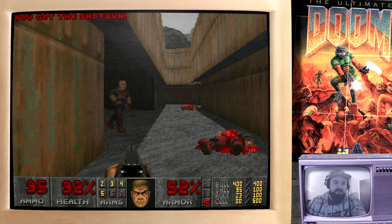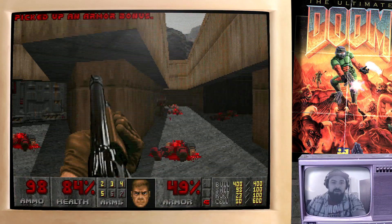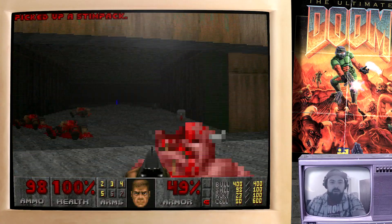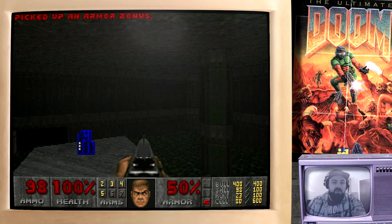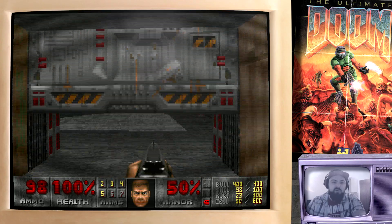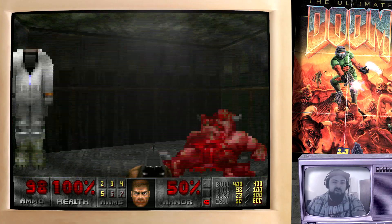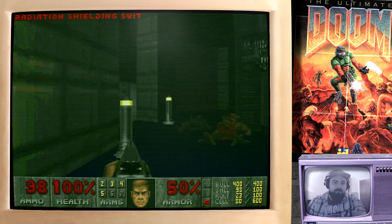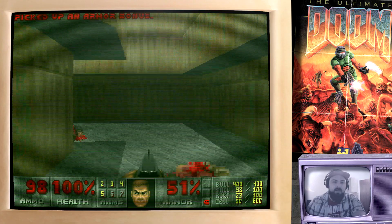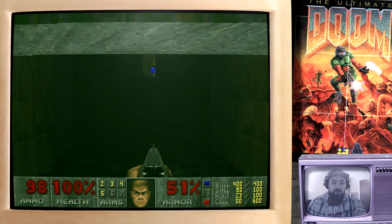Now, I want to just clear these guys out first of all, and just be prepared — as soon as we go over that line we're going to have some more enemies coming at us. There's a blue key here. Somewhere down here — it might be worth doing... There's not really too many times in this map that we're going to have to jump into the radioactive sludge. We can grab the radiation suit from over here. There actually is a radiation suit down here — I couldn't remember if there was one or not.